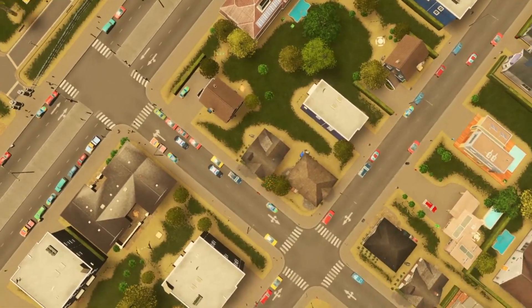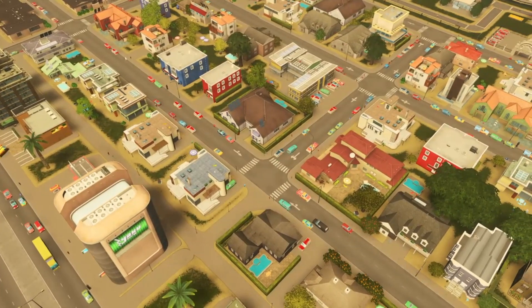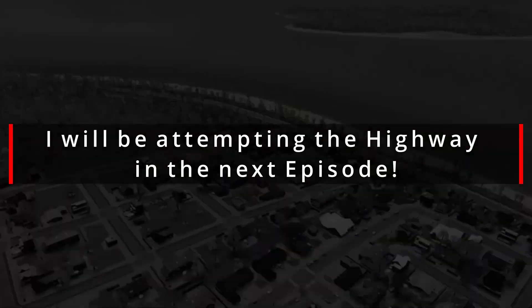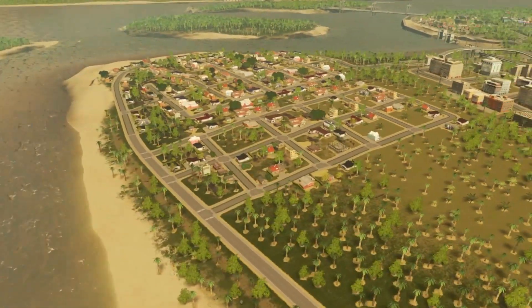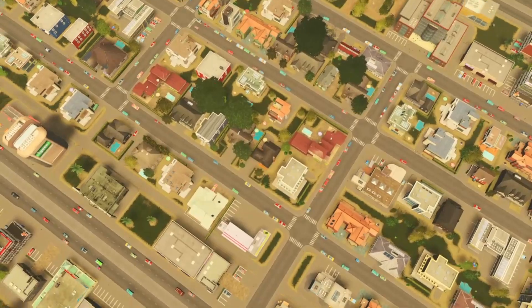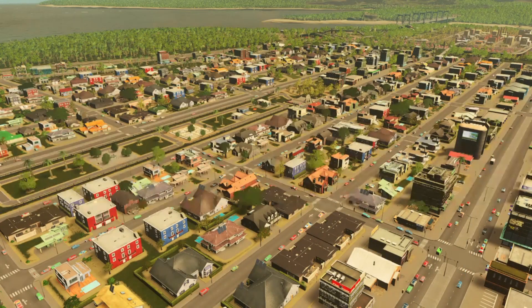Thanks for checking out this episode — apologies that I didn't press record and we missed the actual build, but that's basically what's been done today: developing the industrial area and the residential area. Next episode I might try to do the highway before building any more houses, because carrying on building first will just mean demolishing more areas later. We also need to look at public transport — putting some bus lines in and linking them up to the industrial areas — and I'll probably need to start looking into a train line as well, so we need to keep room for that. All of that is coming up in future episodes.